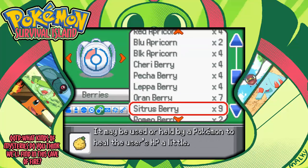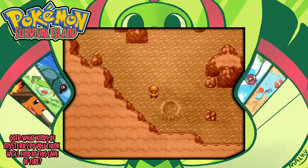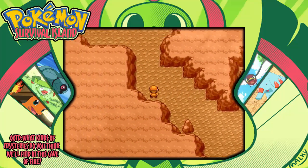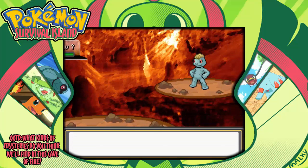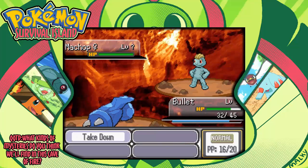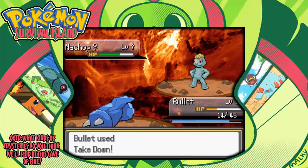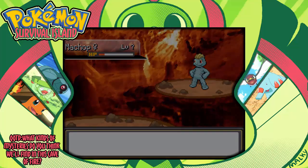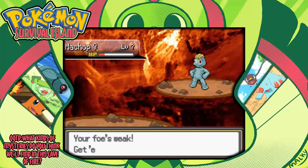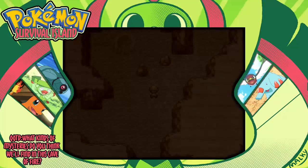We got some solid experience from that. Give me that Citrus, I need more HP than that. I wonder if I can level up. I'm also afraid that this is like Diglett Cave and there's gonna be much stronger Digletts. That did 13 - I'm gonna die because of the recoil! No, Bullet! I'm gonna go back and heal my Pokemon. I don't like Norbert being dead either - those are the two I really want to level up.